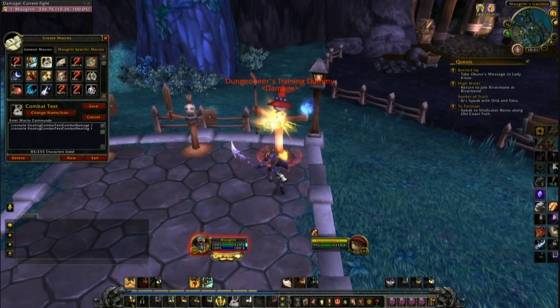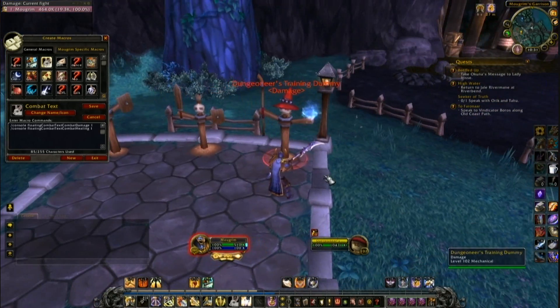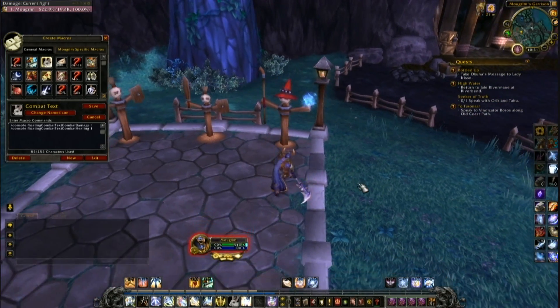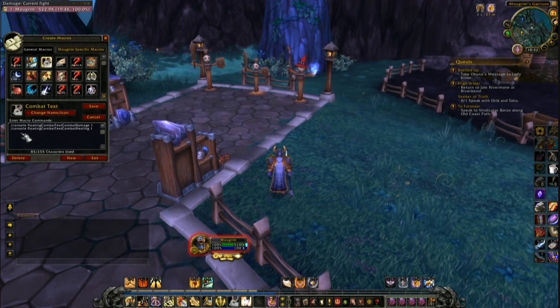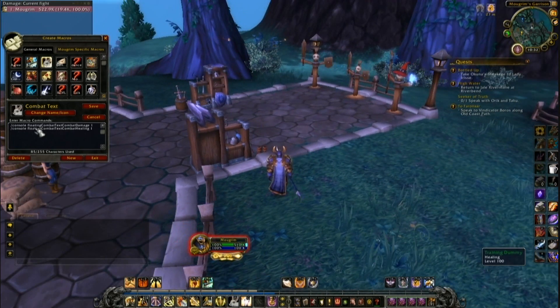And here is the combat damage back. Of course you can do it separately, you don't have to do it like I did. You can just — if you don't want healing text, you just use this line. Or if you want damage to be gone, use this line.